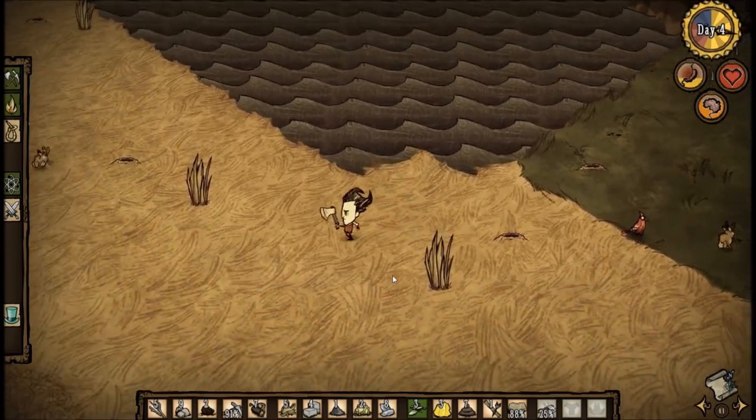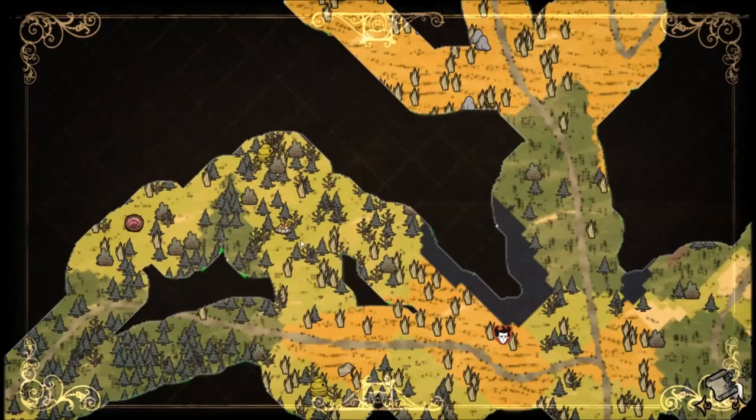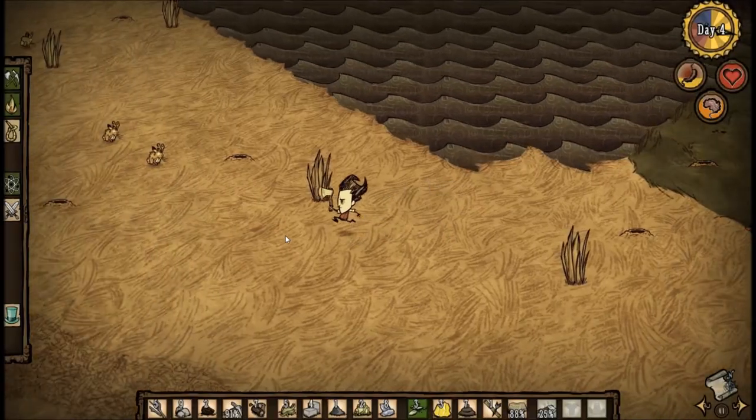If you get lost while exploring, open the map and look for the fire pit symbol — just follow that back and it will take you to your camp.